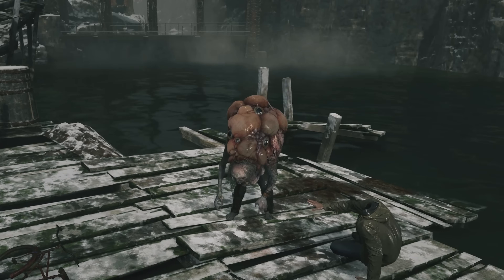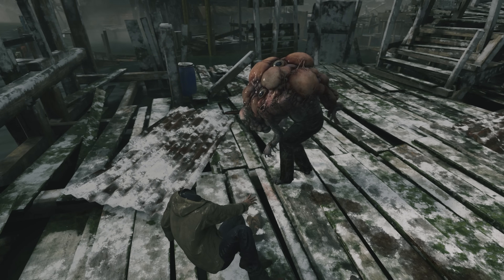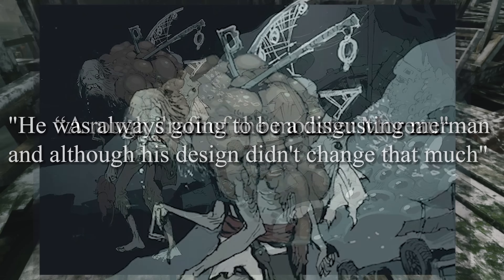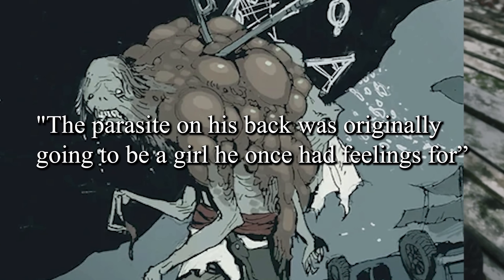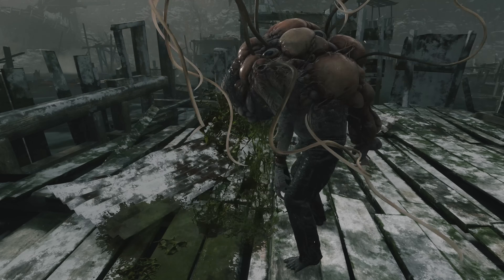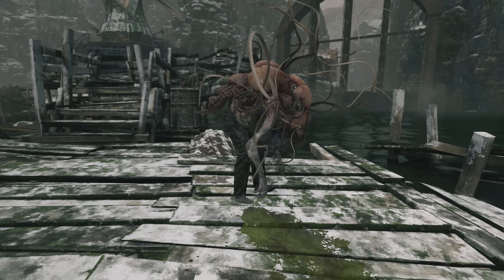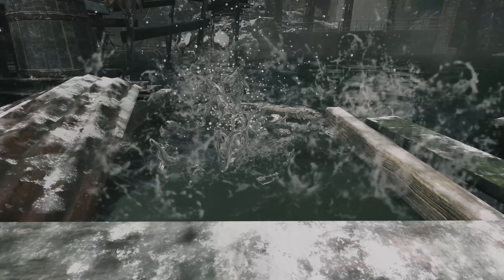Another concept art design that roughly resembles the finalized version shows the overall aesthetic of his hunchback with a grotesque mutation as the main feature. The art director stated: 'A rough draft of Monster Moro. He was always going to be a disgusting merman, and although his design didn't change that much, the parasite on his back was originally going to be a girl he once had feelings for.' The finalized version is the mixture of all the characteristics and influences discussed, having amphibian traits of webbed hands and feet, the large organ mutation on his back, and appendages similar to that of a fish, with the overall aesthetic of a half-human, half-animal motif.